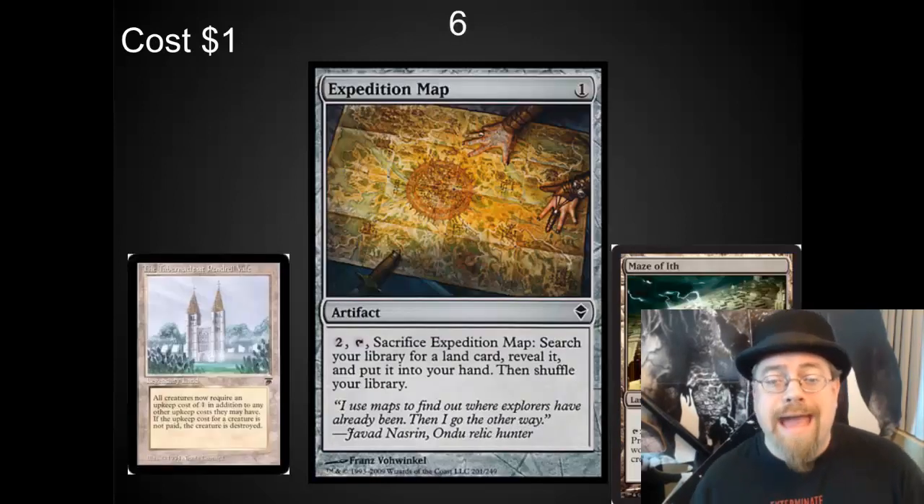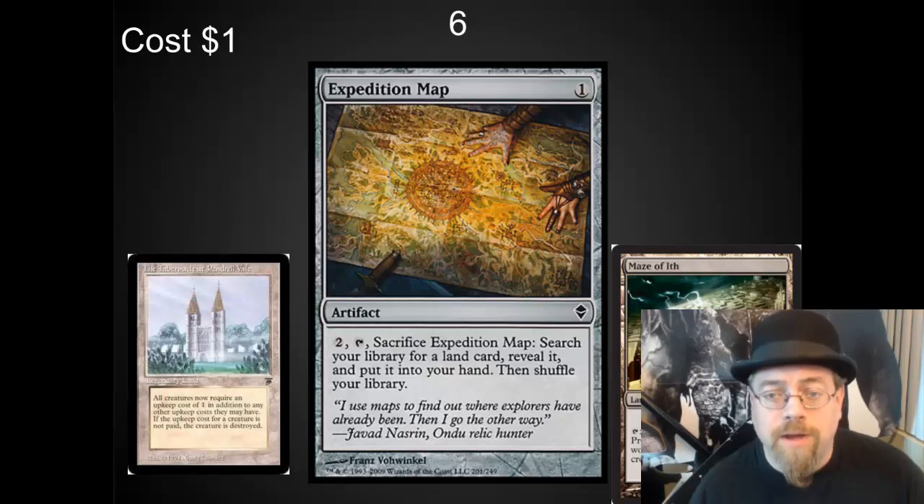In the number 6 spot, I've got Expedition Map. This is a common — an incredibly powerful common. It allows you to cruise through your deck and find the amazing lands that you want to play. EDH is full of wonderful lands — 20 years of incredible lands. This common is well worth picking up.